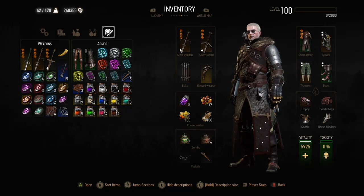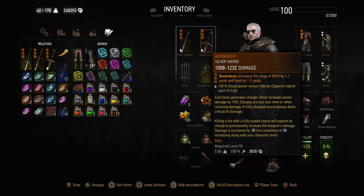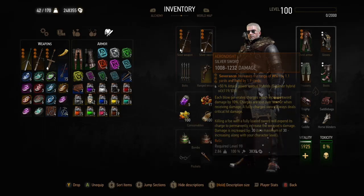So that's one of the things that I'll be doing and I'll show that a little later in the video. The swords: we have the pretty standard Toussaint knight steel sword for the 100% critical hit damage and the really good burning rate. And Aerondite, which can also do 100% crit and 100% crit damage increase when it's got all of its charges applied.